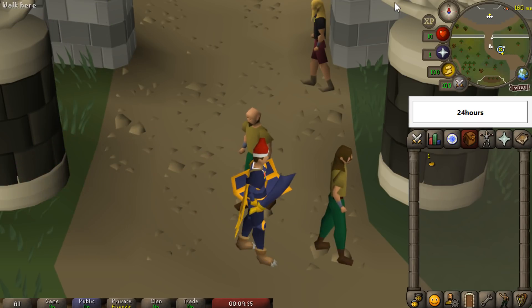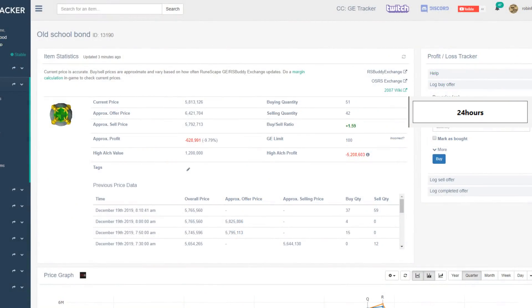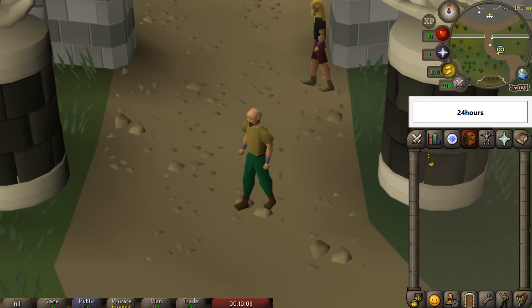Realistically, this could take me the full 24 hours. Bonds are very expensive right now — currently they're going for about 5.7 to 6 million GP, which in free-to-play is going to take a while. If this video goes on too long, I may make it a two-parter, as I'm not really sure if anyone wants to sit through an hour and a half video.